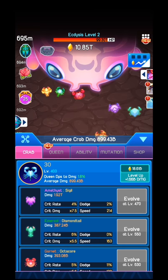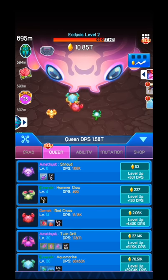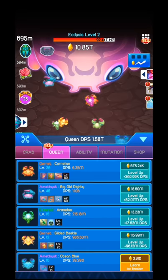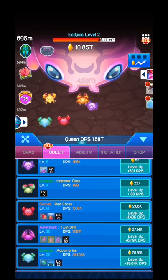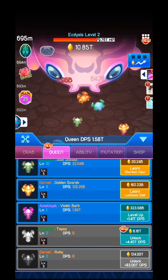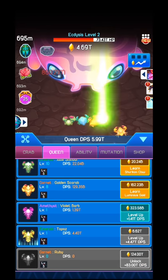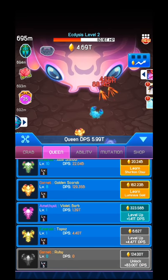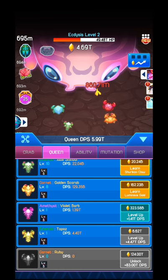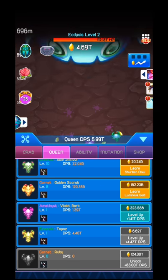Here is the crab. Right now my crab is at level 4103. The queen is over here. These are the different kinds of soldiers that I have — a different kind of crab army. Right now I can recruit a new one. As you can see, it makes damage of 4.4 trillion per second.